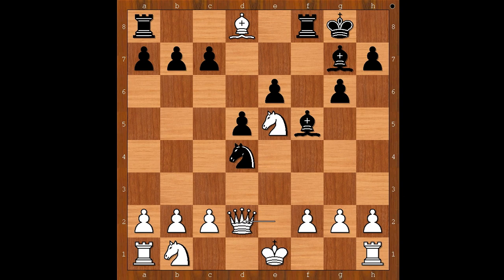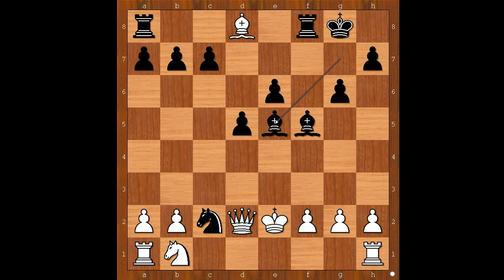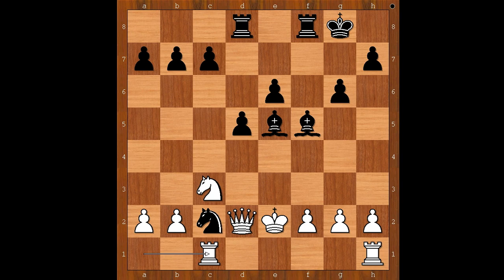Queen to d2. Knight takes pawn on c2. Next could be knight takes rook. King to e2, and now bishop takes knight on e5. Knight to c3. Rook takes bishop. Rook takes bishop — rook from a takes on d8. Rook from a to c1. How to save the knight? For the sacrificed queen, black has two pawns and two bishops plus an attack going. Is that enough compensation for a queen or not?